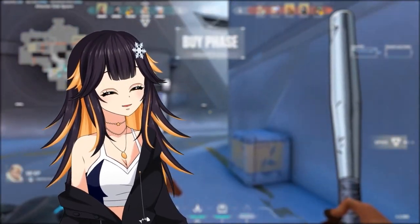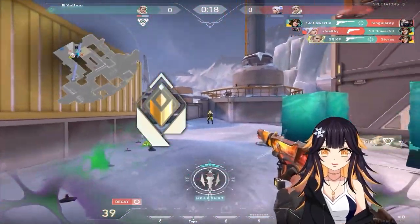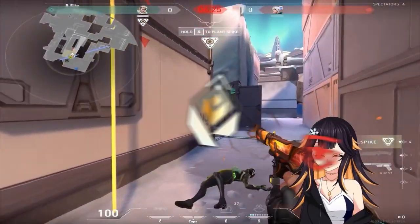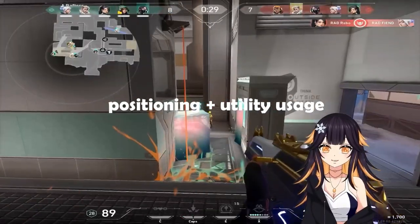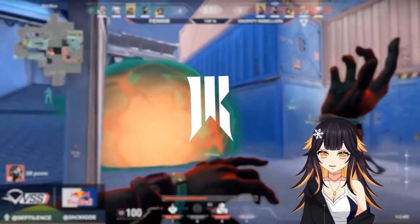A lot of people think that the only way to take down radiant or higher skilled players is through mechanical aim, but that's simply not true. Making proper assessments of a team's positioning and utility usage can set your team up for major success without having to rely on aim. In this example, my team Shopify Rebellion was up against some semi-professional players.